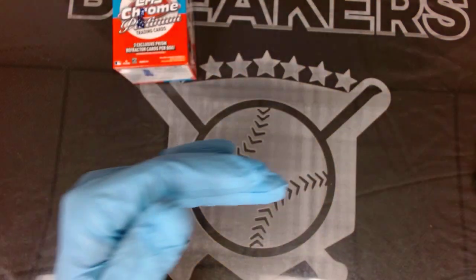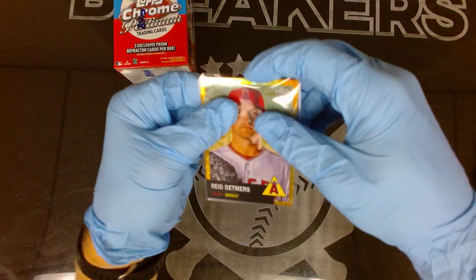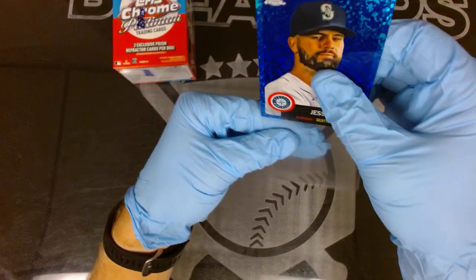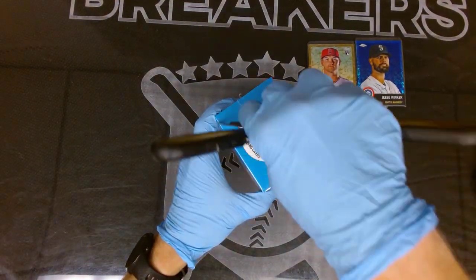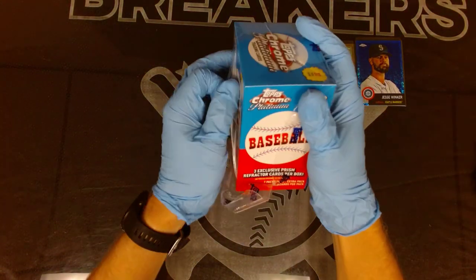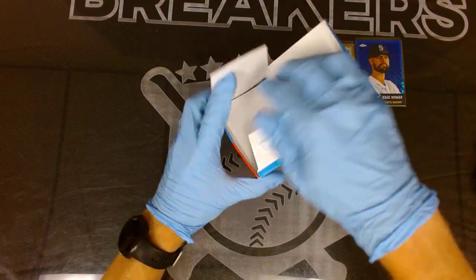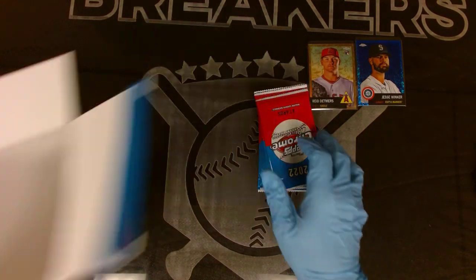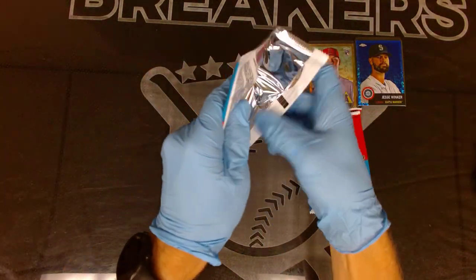Hoy Park to finish out box one. So two numbered cards there - the Detmers gold 50/50 and the Winker out of 199. Let's get into box two and see what we can get. Good color, good prism refractors, some rookies there. This seems way better than it was last year based on getting two numbered cards in one blaster box.